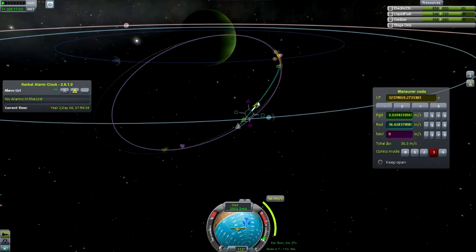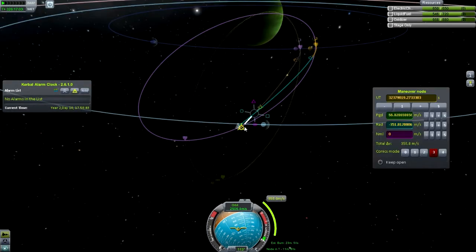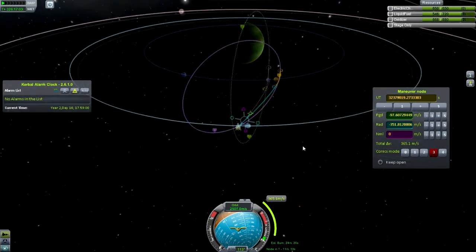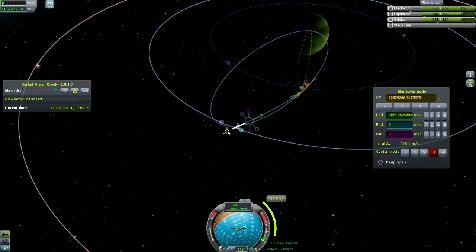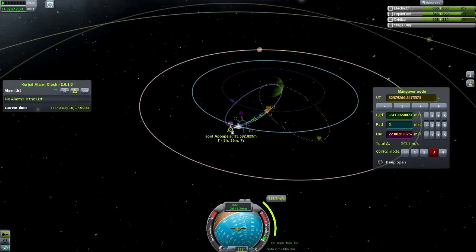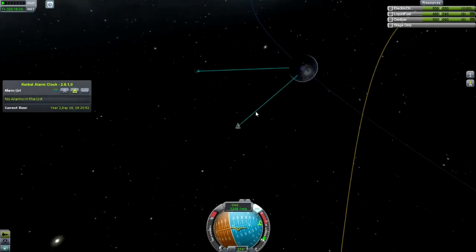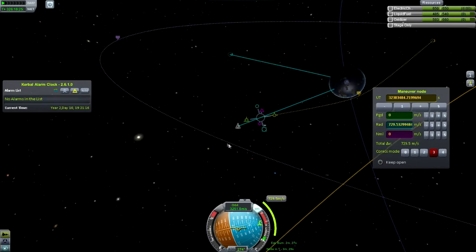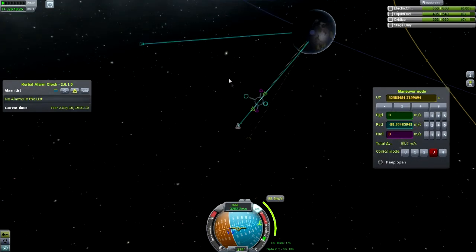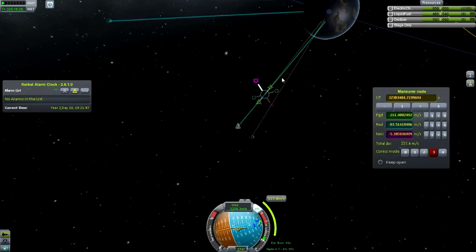When I leave Val, I get a Lathe encounter, but you can see it's going to crash me into the planet. So I'm trying to figure out a way to not crash into Jool. I ended up tugging the maneuver node this way and that — and that's not too bad, 247 meters per second delta-V — but it winds up crashing me into Lathe instead. So I'm going to spend a lot of fuel to take care of that, but I just can't pull the maneuver node the right way — it won't let me do it.